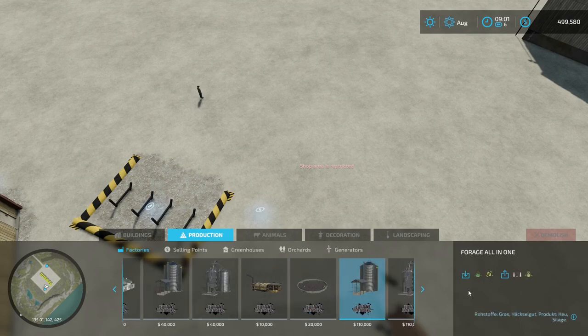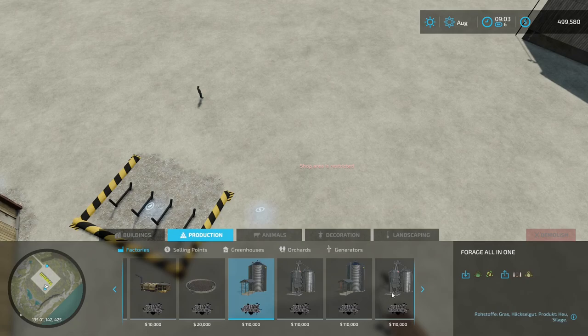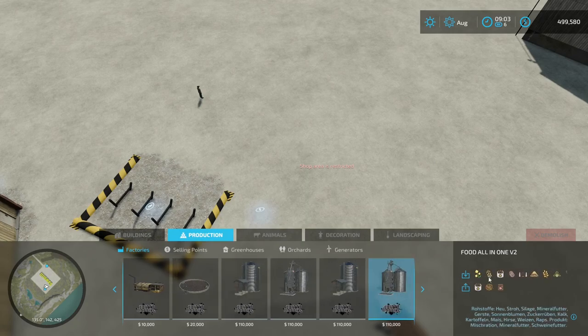You take your lime and put it in here and you make rock salt, and you can sell all of it. Then look at forage all-in-one - you put grass or hay and you're going to get total mix ration. And this larger one - you can put any bulk products in here and get total mix ration, pig food, and other outputs. Any of these bulk products can go in and you get those outputs.